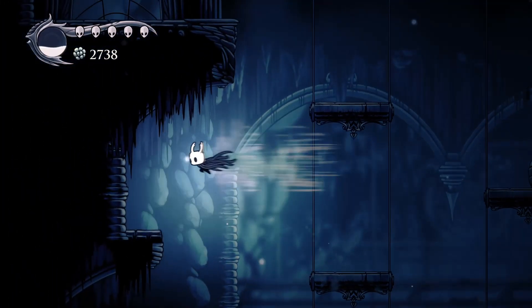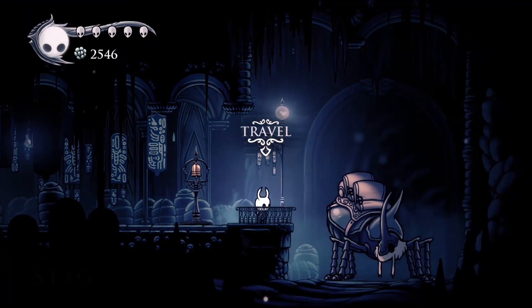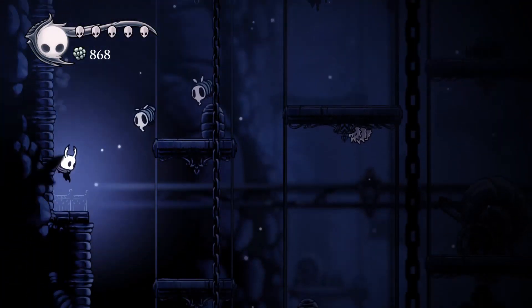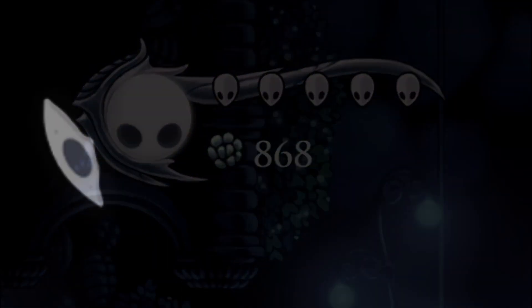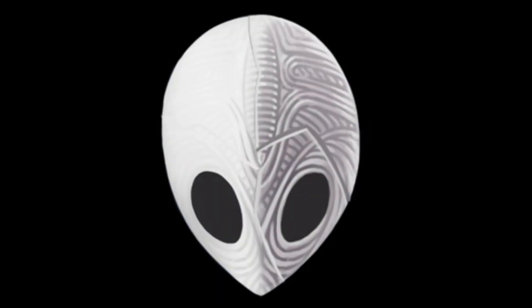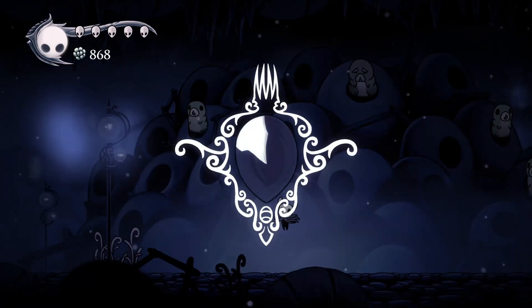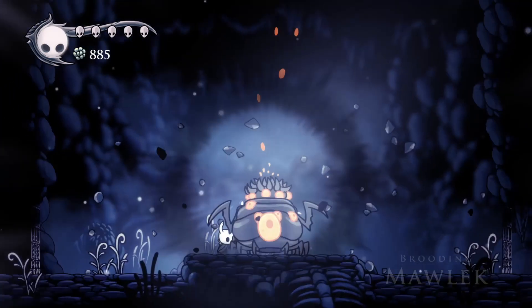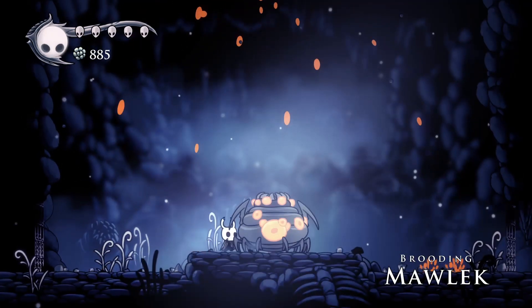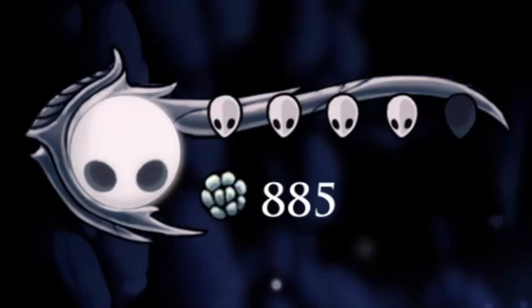My next step should have been Crystal Peaks to obtain the Dream Nail or Crystal Dash, but then I made a horrible decision. I realized that with the Geo I had, I was close to completing another full mask — Hollow Knight's version of an extra life. After already buying one from Sly and getting one from the Grubfather for saving several of his children, buying one more from Sly would leave me just a single shard away from a huge upgrade. I knew exactly where to go. Brooding Mawlek is an early game boss I did not have much experience fighting at all, but I trusted my skill to guide me through.